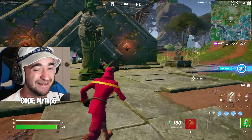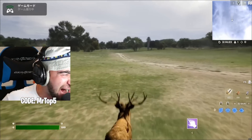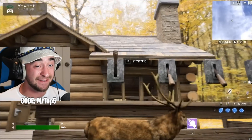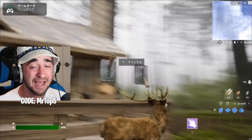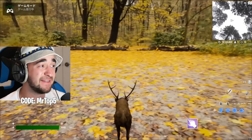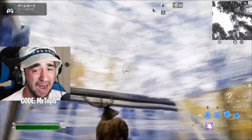It looks like a normal day in Fortnite with this really realistic cabin — and now I'm a deer! This is a crazy video I found on Twitter of a UEFN builder — the coolest, most realistic version of Fortnite I've ever seen. The skin is now a deer, and there is so much you can do. Have you ever seen a deer doing 90s? Well, now you're about to.